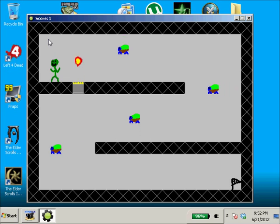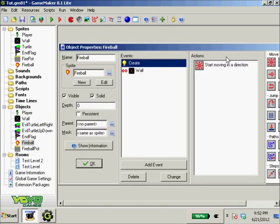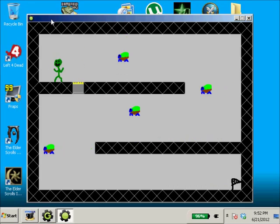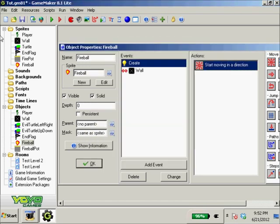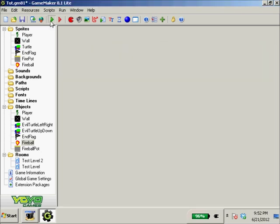Testing it: we get hit and it kills us. The fireballs look a little slow, so we'll modify their speed. 15 still seems a little slow — let's give them a speed of 20. Run it again — yes, that's good.